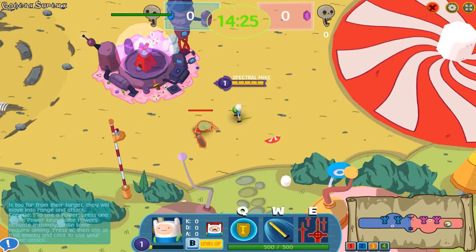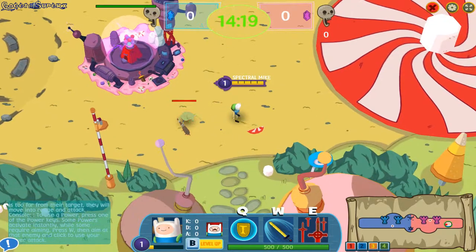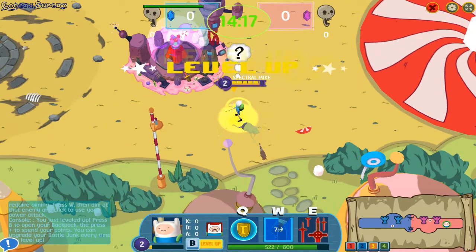To use a power, press one of the power keys. Some powers activate instantly, while some require aiming. Press W, then aim at that enemy and click to use your power.